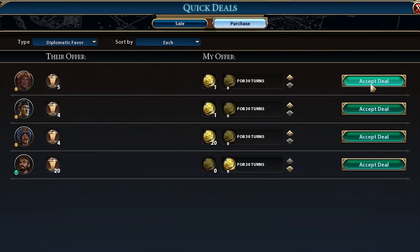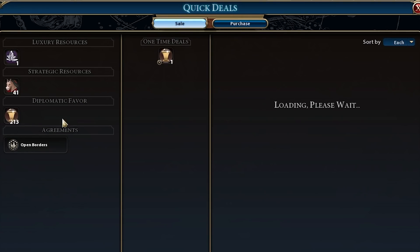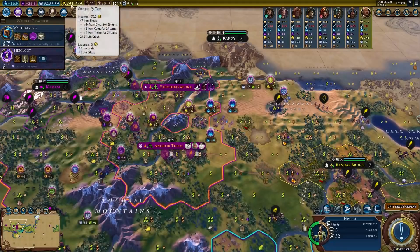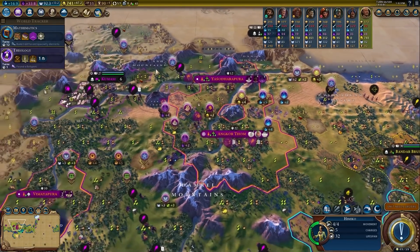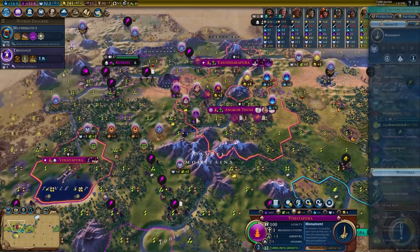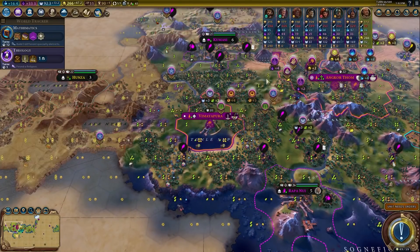Some of them still don't value it highly, so you can buy it again from a couple of these people. I have 213 diplo favor that I don't want to use yet because we don't have a World Congress for a long time. ChandraGrypto wants to give me 250 gold for it, so now I have 740 gold at 67 gold per turn at turn 66. We could use that for whatever we want — like just buying a settler, because why not?